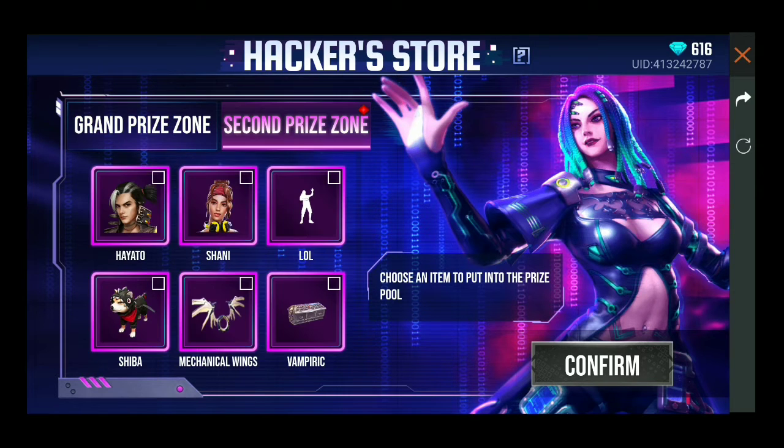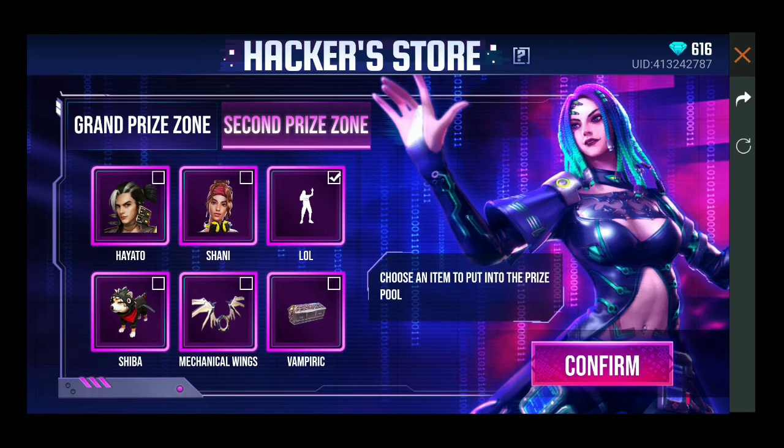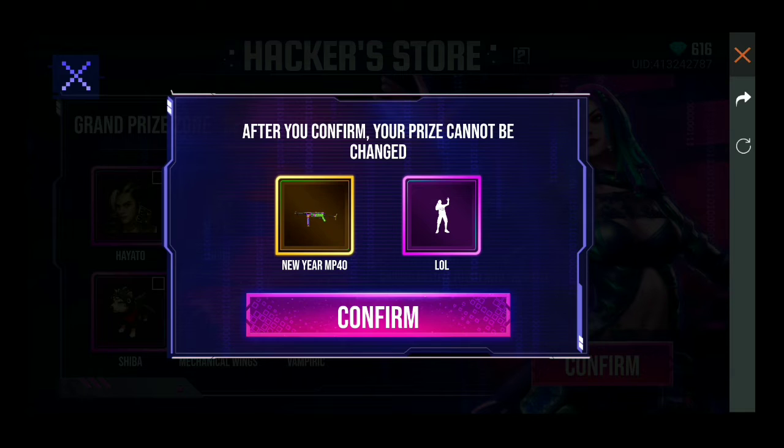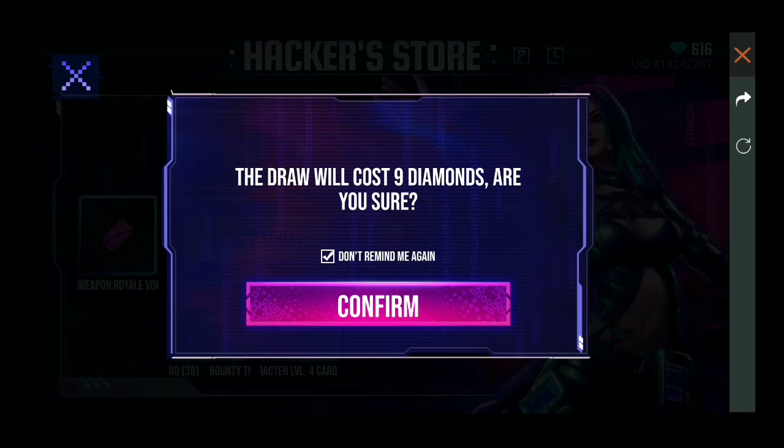There is a character called Shiba to select, then a Didbox, Sunny, and mechanical wings. But Lul is not there. For this event there is a skin, but there is no legendary skin. We have to select the MP5. Okay, confirm it — it's not going to select the new year MP5. We can see what it is with a diamond spend. The first spin gives a Raymond.